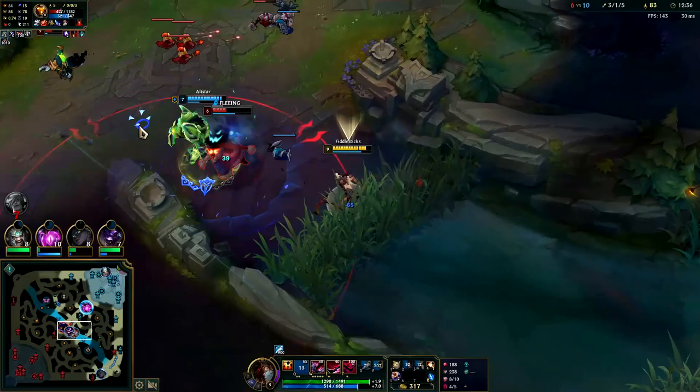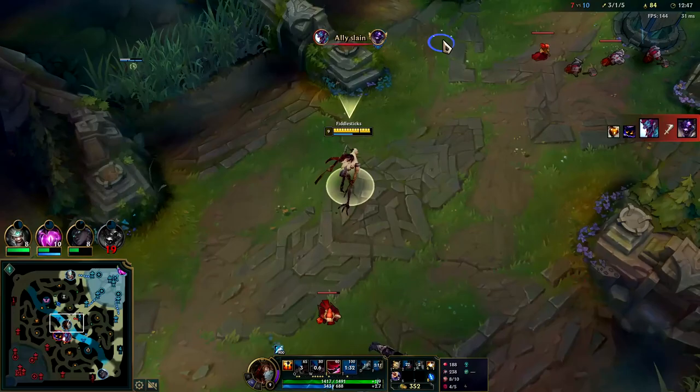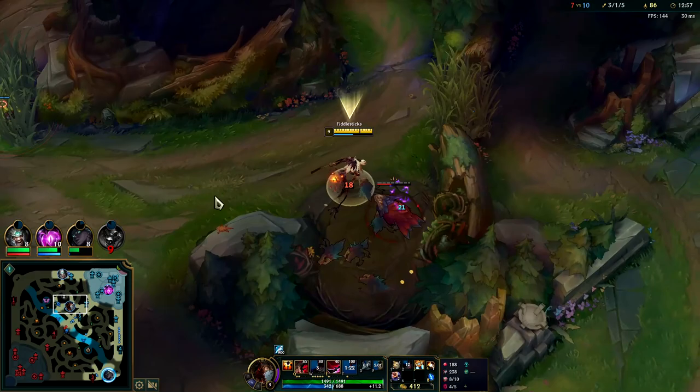He's walking right into us - beautiful fear! Going to have to R for this. Trundle just healed off Alistar dying through his passive - that sucks. Bard actually portaled away, so unfortunate.